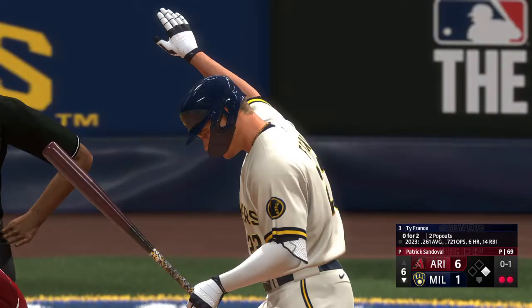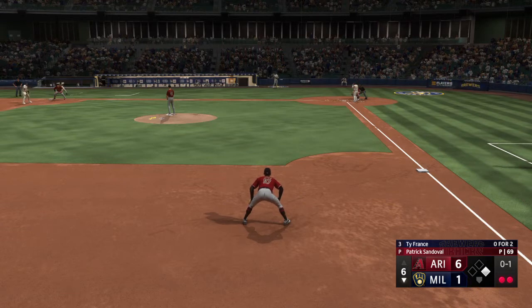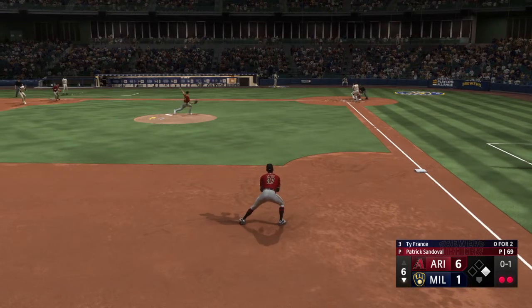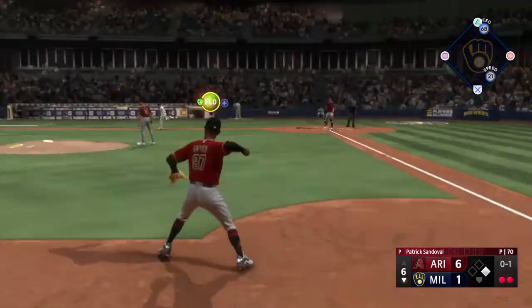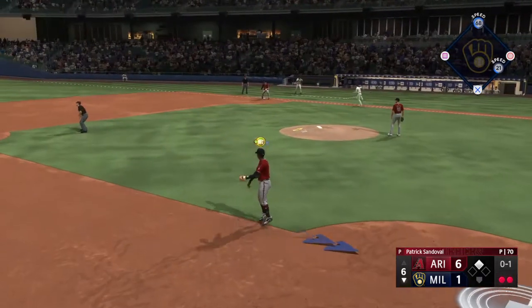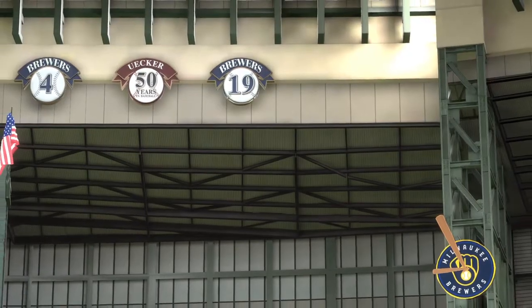Up now for Milwaukee: Ty France. Good contact guy, good defender. One down — on the ground, sends it across to first.